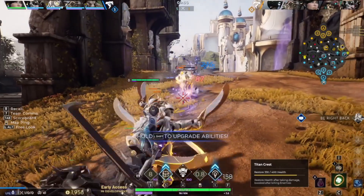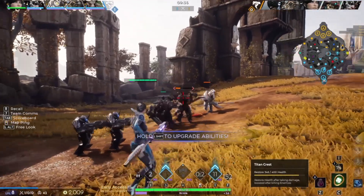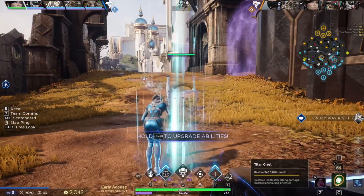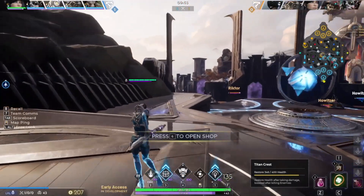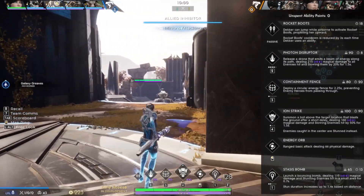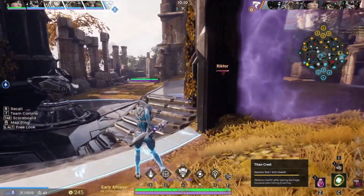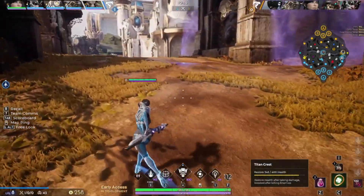Let's just get some more gold. Chilling. Let's back. Get our boots, baby. Then we want to get some anti-heal probably. Now we're even faster, and we can jump with her passive jump. Team's doing really good. We're running really fast out of combat now.